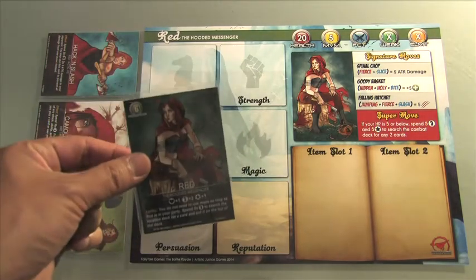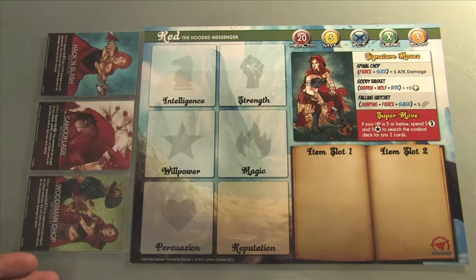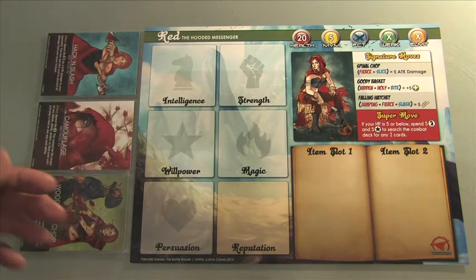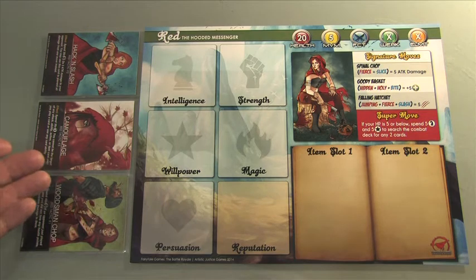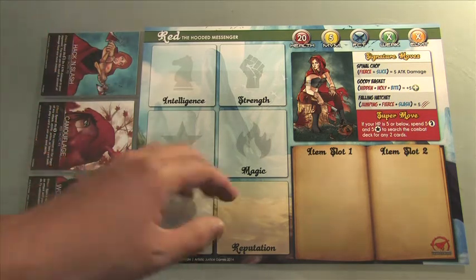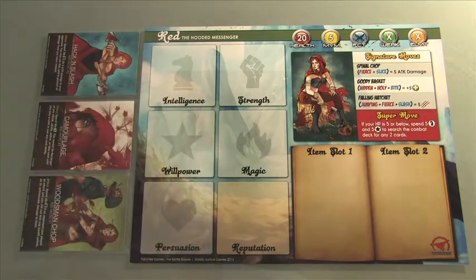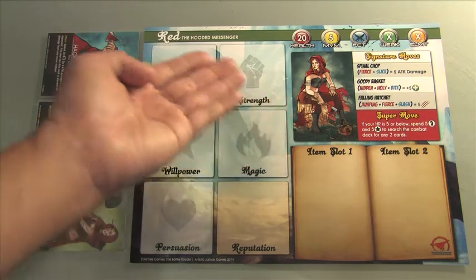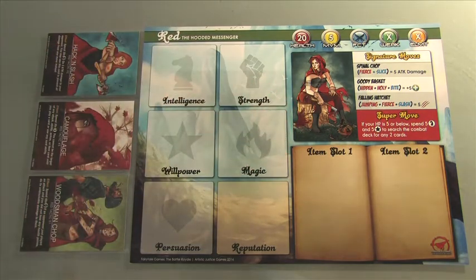I'm going to take your character card. I'm going to have your corresponding tactic cards, but I'm going to leave them in dormant positions so I can't use them yet. During combat, there's a way to ready them to make them active. I pick a character board that corresponds with Red, and there's her profile picture and her name just to make sure I got the right one.